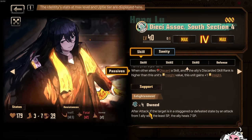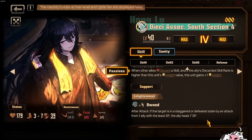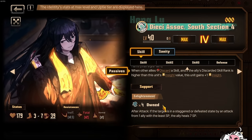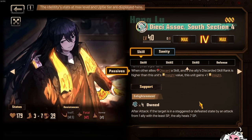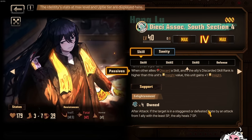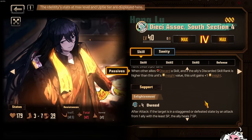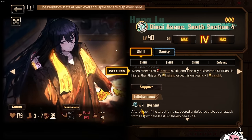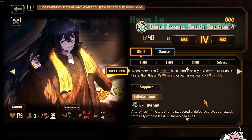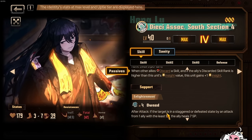For your support passive: after attack, if the target is in a staggered or defeated state by an attack from one ally with the least SP, the ally heals 7 SP. Really strong for egos — your ego will consume your SP before you attack, but then after you attack you will be able to get your SP back. When you ego clash, you clash first, then after you clash you consume some of the SP to use the ego. After you use that ego, I'm assuming that is the attack, and then you will heal SP when the target is staggered or defeated. It makes this move just generically very, very strong. If you ever need SP generation, it's literally: if you stagger someone or defeat someone, you will be able to heal SP. For example, your Ninclair solo — Ninclair consumes a crap ton of SP and will corrode like crazy. If you don't want him to corrode like crazy to maintain him at a specific SP level, just slap this on him.